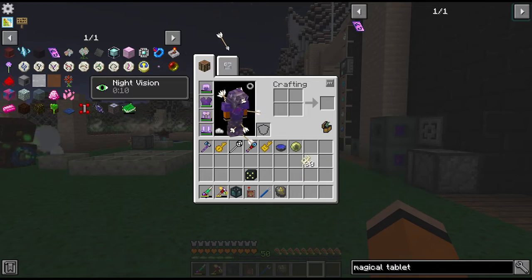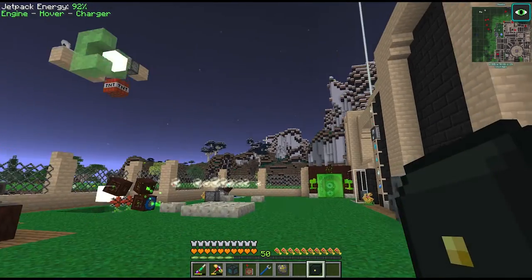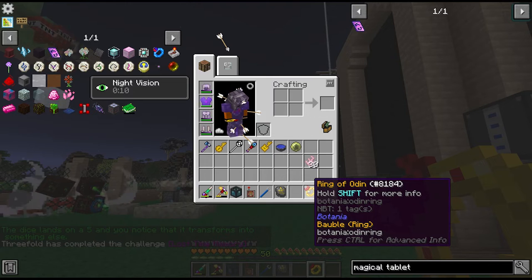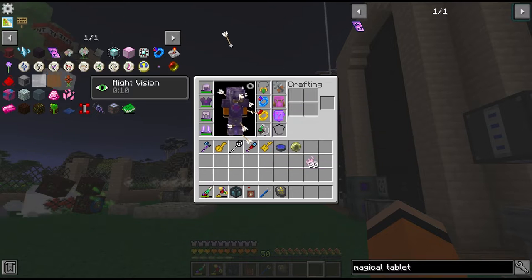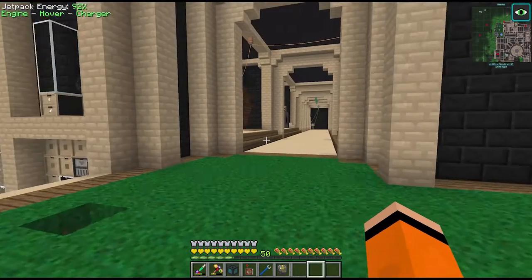The Gaia Guardian gave us another 30 of his Gaia Spirits and his Dice of Fate. Let's see what we get - I think there are six different options. We got the Ring of Odin! I think this gives us extra hearts, which is probably one of the best trinkets you can get from this. Yeah, we get 10 extra hearts with this thing - that's awesome.